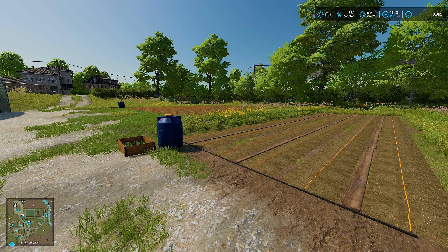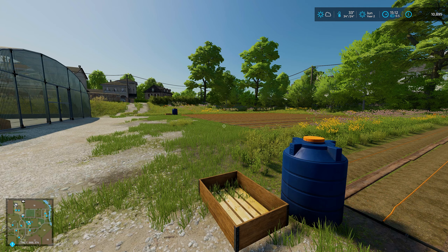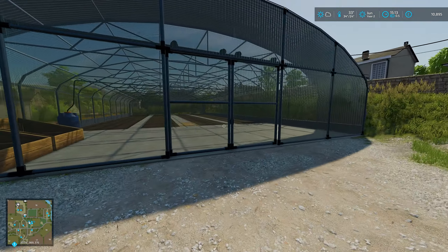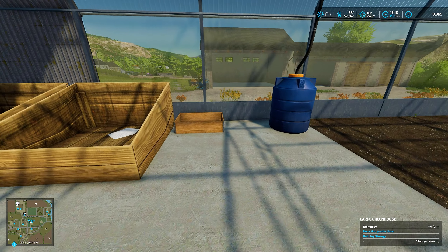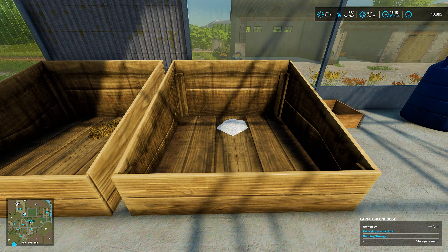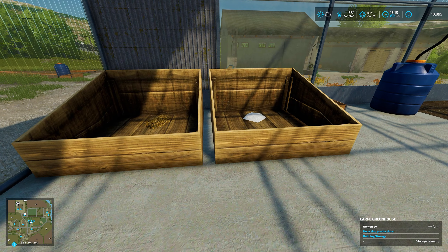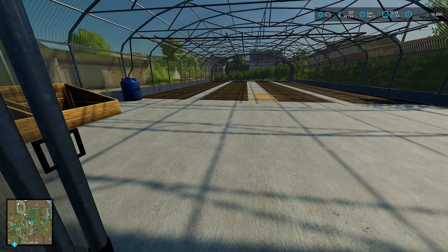Hello everybody and welcome back to The Valley, The Old Farm. Today I think we really need to get these new little gardens up and running. This small one and this one here I think are going to be the ones to start with, because the greenhouse needs a few extra things that I've got a feeling is going to hit our bank account quite hard. Looking in here, we've got the solid fertilizer and manure - I've got a feeling the solid fertilizer especially is going to hit our bank account quite hard.